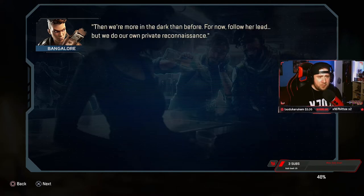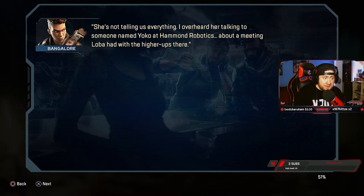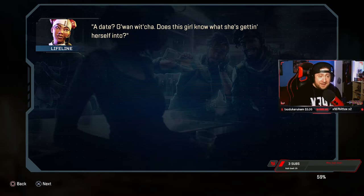'So what's the plan - we walk away?' 'Then we're more in the dark than before. For now, follow her lead, but we do our own private reconnaissance - she's not telling us everything. I overheard her talking to someone named Yoko at Hammond Robotics about a meeting Loba had with her higher ups there.' Octane: 'Yo, I've got a date with a girl named Yoko from Hammond - I'm thinking we know each other.' The room got real quiet after that. Lifeline is about two decibels too high when she says: 'A date?'